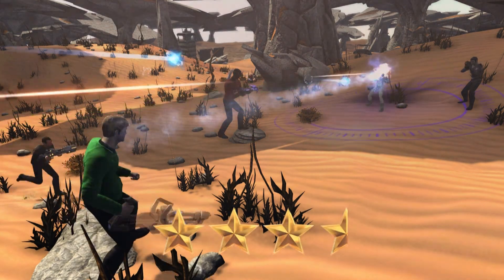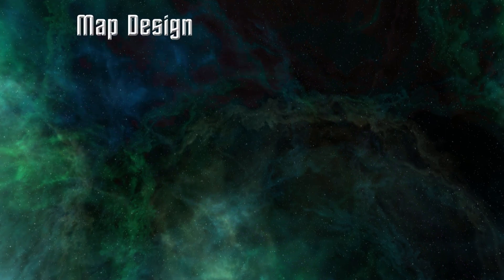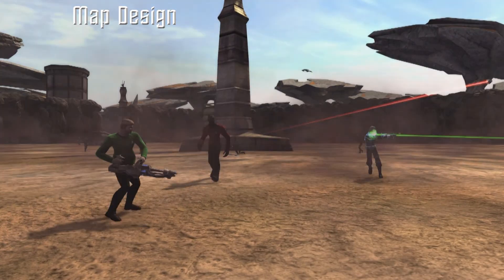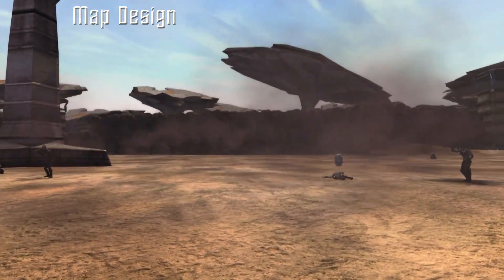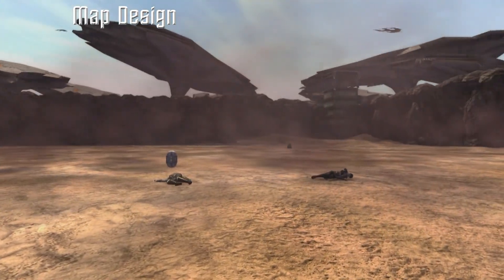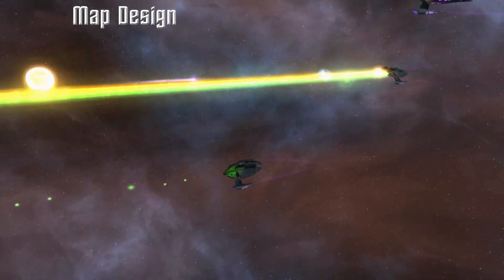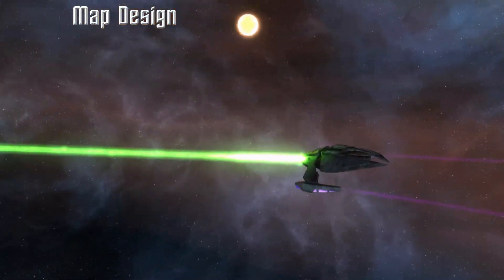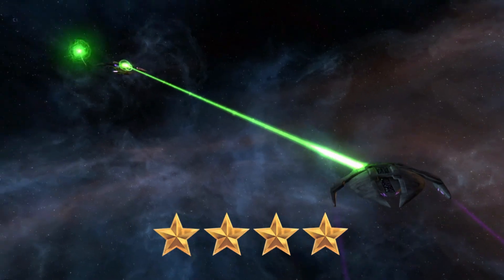We gave story 3.5 stars. On to map design. Maps were well done in my view. I liked the internment camp particularly. Overall, the mission had a nice look to it that only strengthened the atmosphere. I also appreciated some of the details of the maps, especially the sickbay with so many beds and NPCs. The scenery for space battles was also very solid. Many of these may have been cryptic-made maps, but they were all very nice. We gave map design 4 stars out of 5.